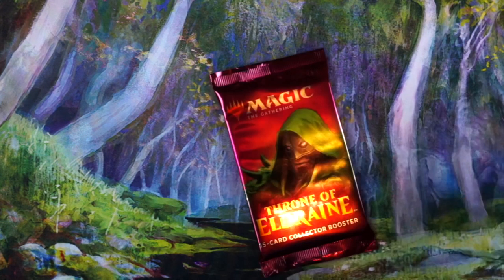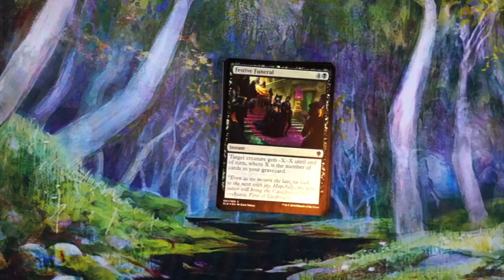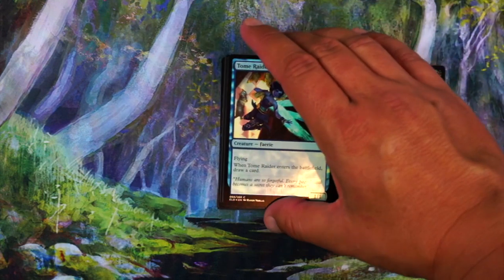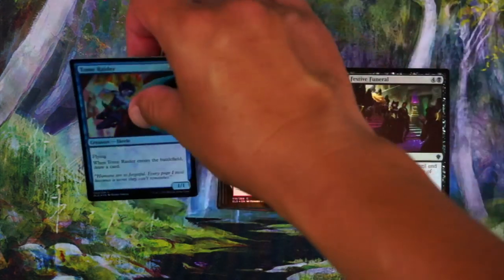Alright, here we go — second pack. We got Festive Funeral: five mana, target creature gets minus X minus X until end of turn, where X is the number of cards in a graveyard. It's fine, it's removal. Probably want to play like one of these but might get cut sometimes — not very exciting. Tome Raider — it's fine. Three mana, 1/1 flying, draw a card. It's our best one out of these so far.